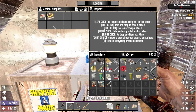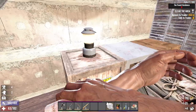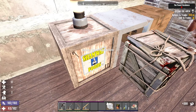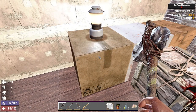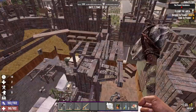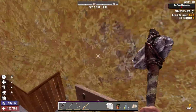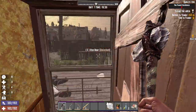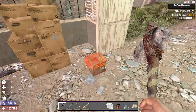That first aid bandage is beautiful - I was holding off because I don't want to use my emergency one. We're pretty hungry - pasta, and job's done. We dropped on here, hit this, and we're out of there - beautiful. Wasn't too bad that time because I remembered the wrong way to go.